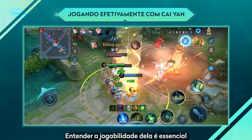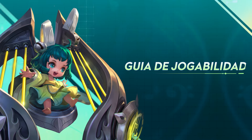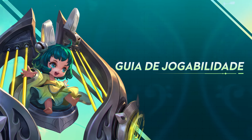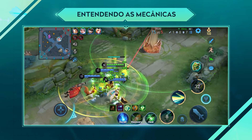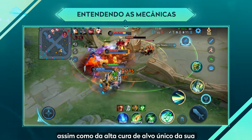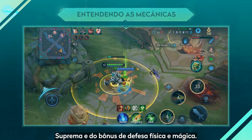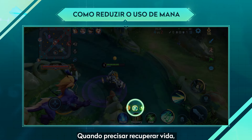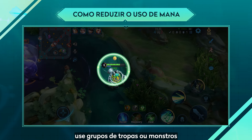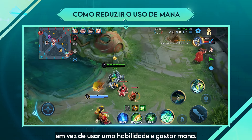Understanding how to play her is key to establishing a good match strategy. Cai Yan's protection comes from skill 1's area recovery and her ultimate's high single target recovery, as well as physical and magical defense bonus. When her health needs to be topped off, she can use minion waves or monsters to trigger her passive and restore health, instead of using a skill and spending mana.